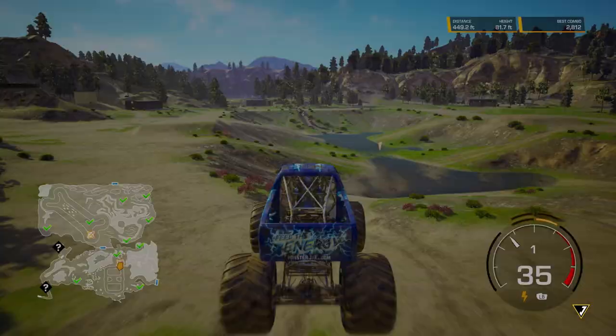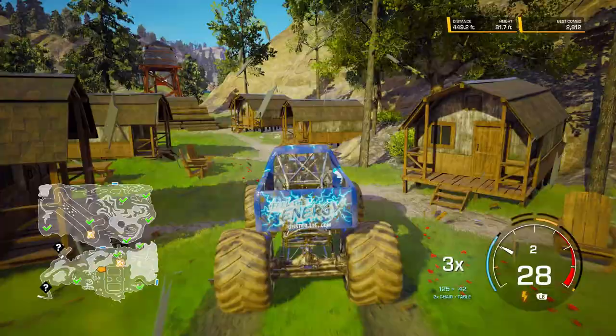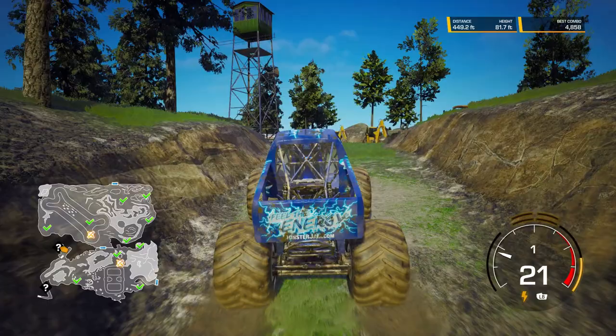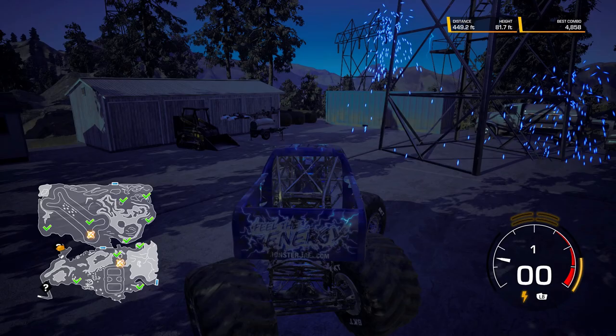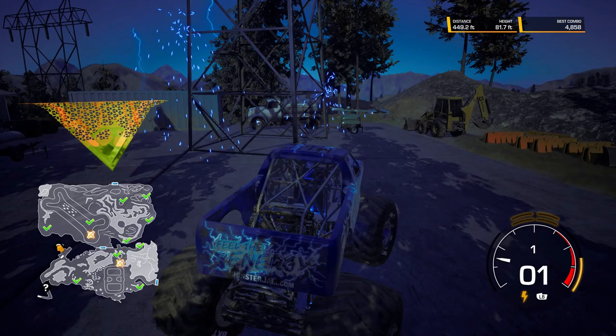Every truck in Camp Crushmore — in this case the wild cards — they all have their own secret world unlock. So let's start with Blue Thunder. You don't have to knock over this water tower every time, but it sure is fun. Blue Thunder's unlock is up in this section of the map. Once you get up here, you'll see some power lines, the lighting gets all dark, and the storm comes out. The lightning starts crashing, and you can feel the energy! After a few seconds, Blue Thunder's secret world unlock shows up.